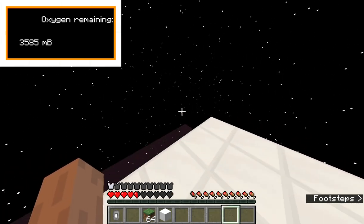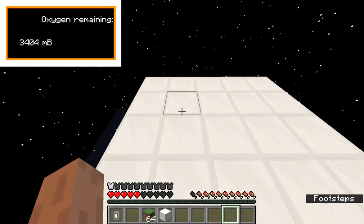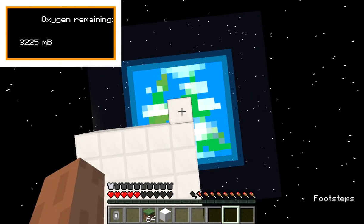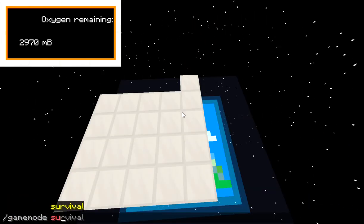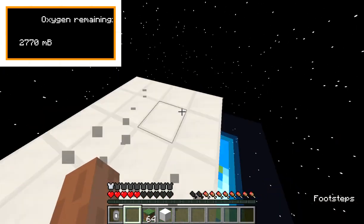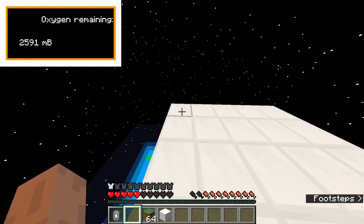I'm going to invent some way of extracting oxygen from the helmet. As you can see, gravity is different up here — you have less gravity since you're farther from the Earth. Also, if you fall from orbit like I nearly just did, currently you just die of void damage. I'm thinking of having it do fire damage and then teleport you back to the overworld.